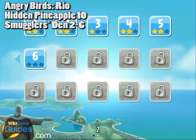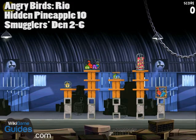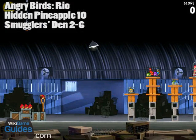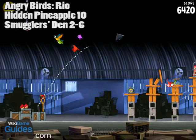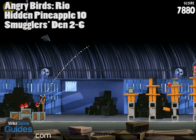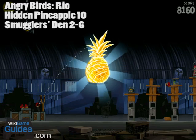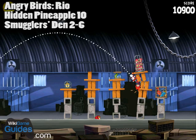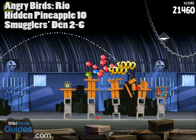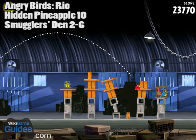Hidden pineapple number ten on level 2-6. This is a tricky one — one of the harder ones. You can see it above your slingshot but you can't shoot it directly. What you want to do is hit the light so that it swings into the pineapple. The first time I did this I didn't hit the light hard enough and had to hit it a second time with the second bird before it swung hard enough to get that pineapple.